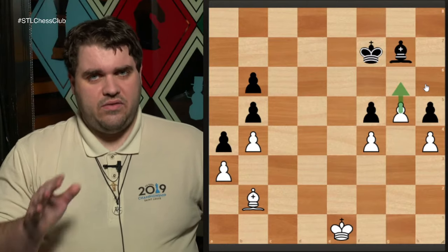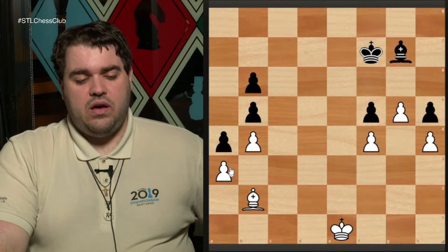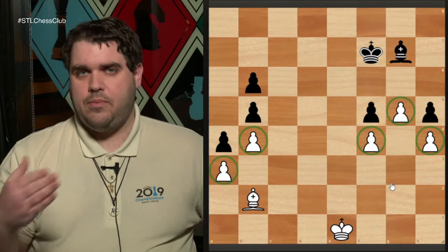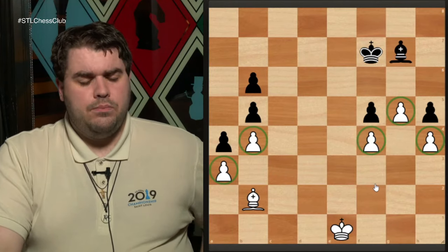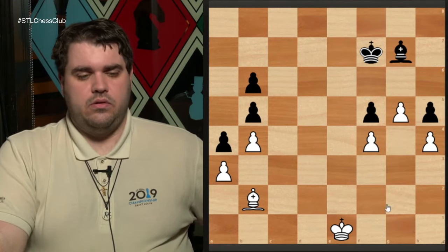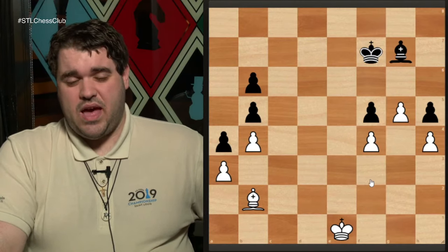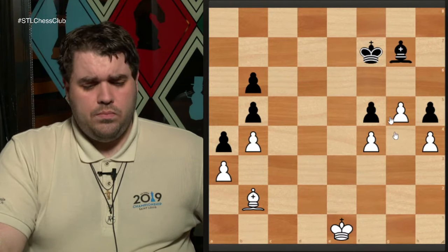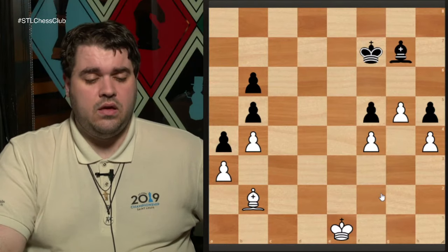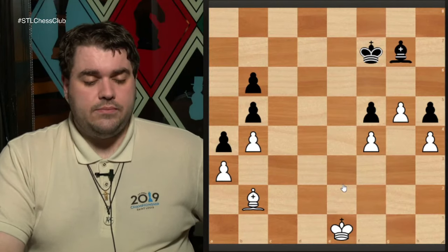In the middle game, pawns are mostly about structure — tactical opportunities to trap a piece or get a fork, but generally it's about structure. Once we get to the endgame, everything comes together toward pawn promotion. Most games of chess — other than loss on time — end with both sides fairly even but one side slightly more active with their pieces or king, or having an extra pawn or two and converting that into a win by promoting.